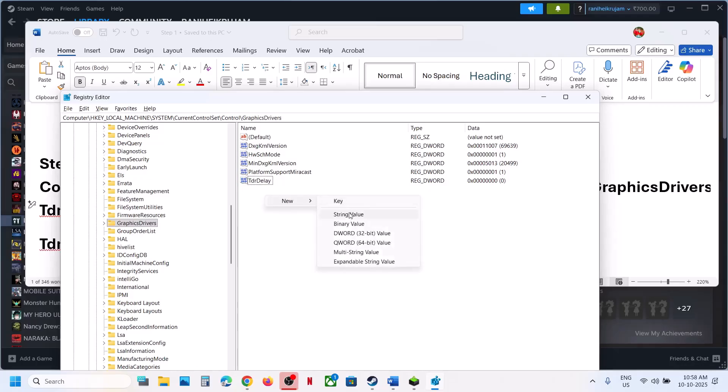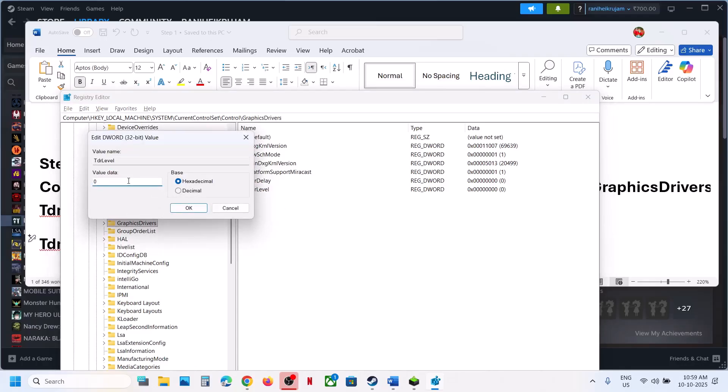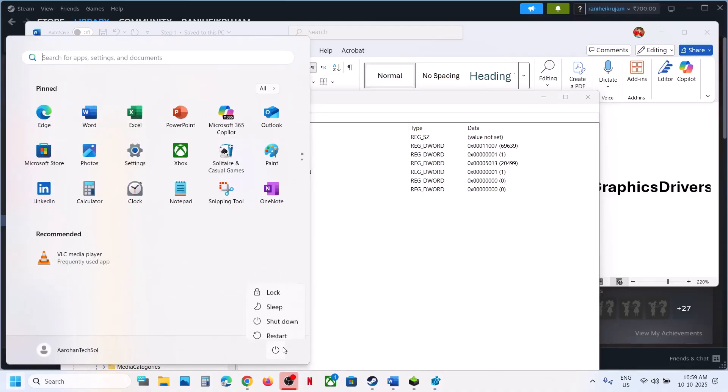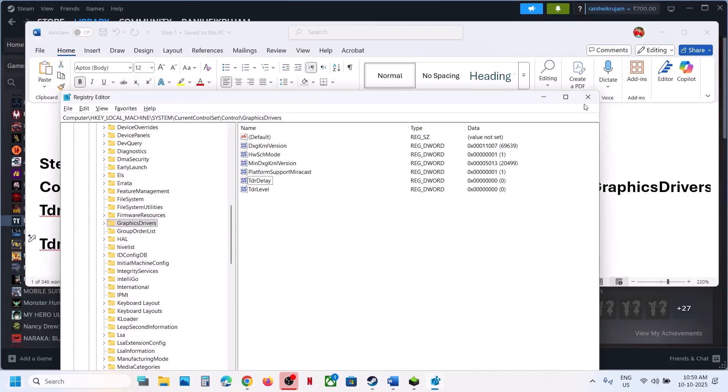If you don't have TDR Level, make a right click, New, DWORD (32-bit) Value, and name it TDR Level — with T, D, R, and L all in capital letters. Make a double click and set the value to 0. If that does not work, you can also select Decimal and set it to 0. Try both Decimal and Hexadecimal with the value 0. You must restart your computer after this. After the system restart, you can check.